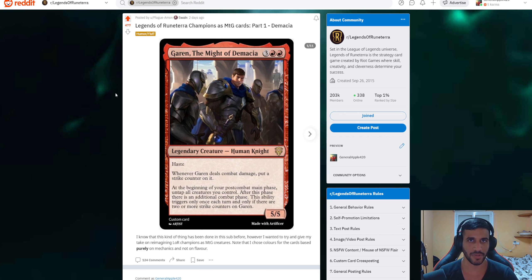So, Garen the Might of Demacia — five mana, 5/5, two red. That's already kind of weird to me. Garen should definitely be white colored; I think it's perfect as Boros, because white in Magic represents order, and that's literally what Demacia is all about. Not making Garen white-colored, even just a bit, is kind of weird. Mono red fits Noxus — it doesn't fit Demacia at all. He did write that he based them purely on mechanics and not on flavor, so I guess that makes sense.